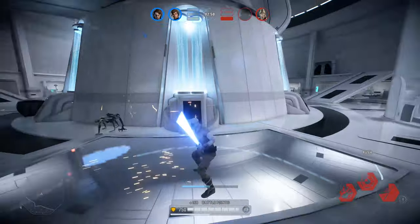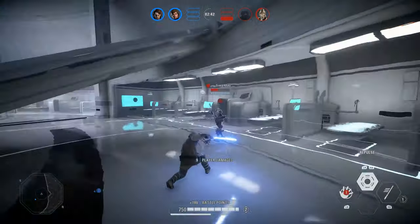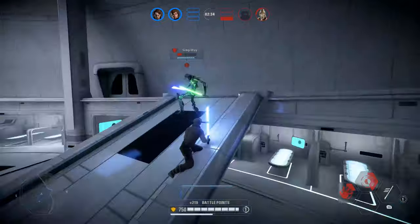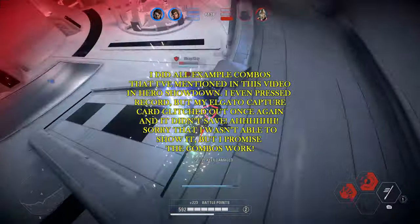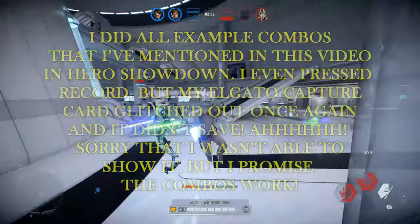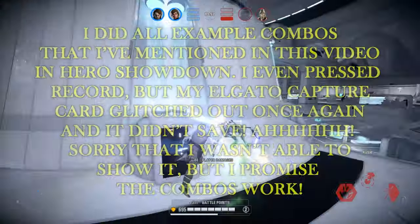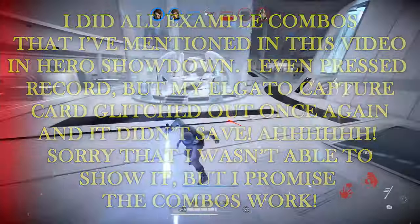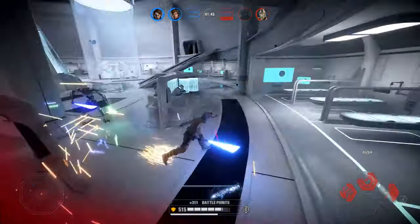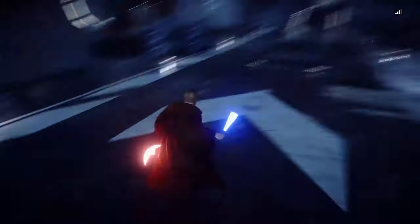Speaking of combos, let's get into some combos you can perform when doing hook swings in general. You can really combo with any saber user. What I found being the best way after a successful hook swing is to follow up with some type of dash or ragdoll effect. For example, if you're Luke Skywalker, you can hook, repulse, and push — or just hook and push, or hook and rush. If you're Grievous, you can hook and claw rush. If you're Rey, hook and dash strike. If you're Kenobi, hook and defensive rush. If you're Yoda, hook and dash attack. If you're Vader, hook and force choke — that's definitely a deadly combo. If you're Maul, hook and spin attack. If you are interested in more combos, be sure to let me know and maybe I can add some in a future tips and tricks video.